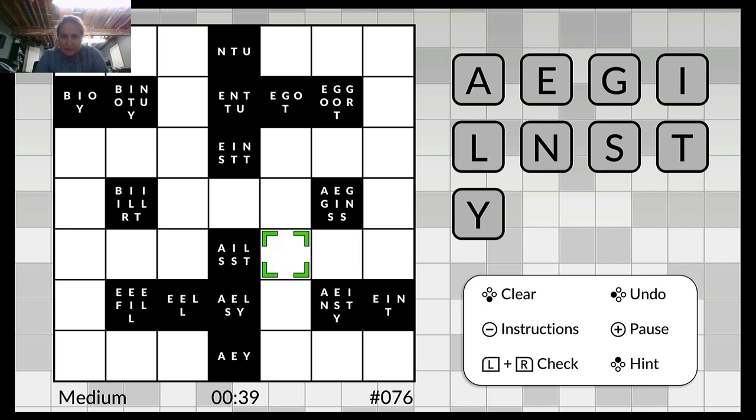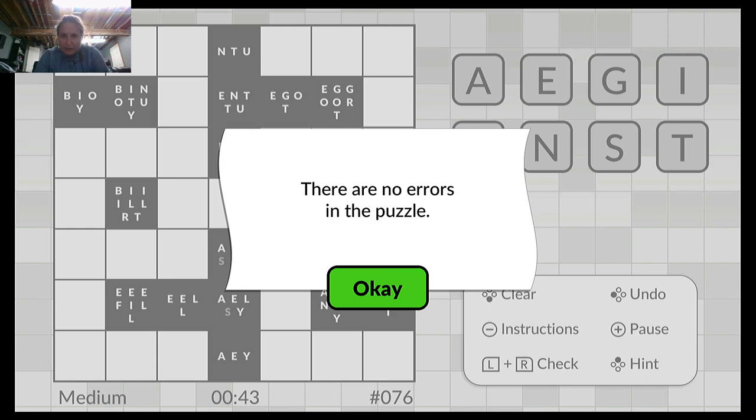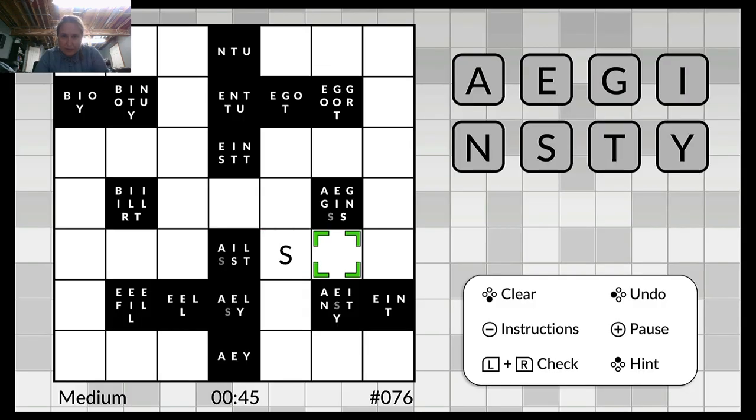So that one's not going to work. That one looks like a winner. And you check it — it says no errors. So it's probably going to be like a vowel. Nope, that's not it because it's red. And there we go, so now we found that one.